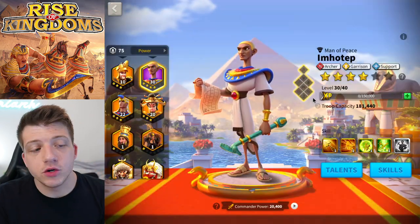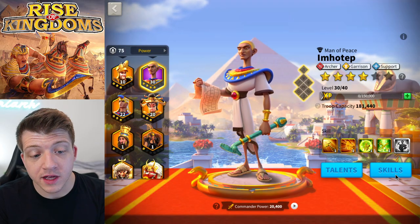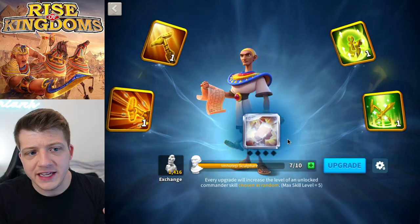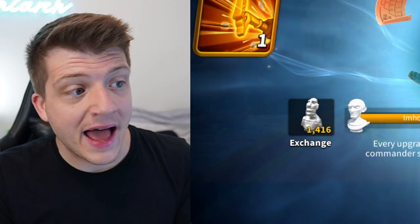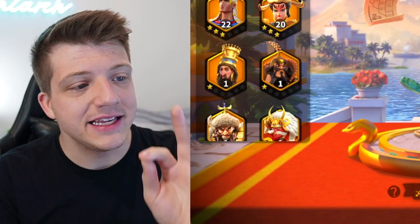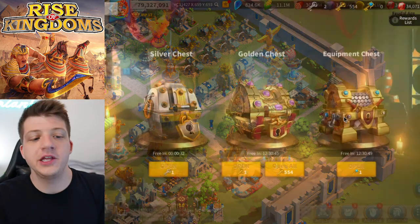Now we're going to open the gold keys. I also want to note my Imhotep — I have zero skills invested in him at all. I have seven sculptures from the event when he came out and a couple from silver keys. This will give you an idea as a new player: how many sculptures do you need to expertise Imhotep, and how many Thutmose can you get?